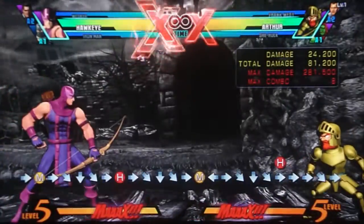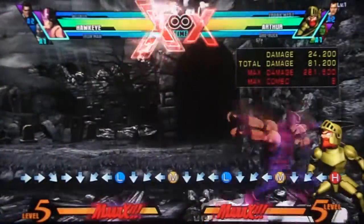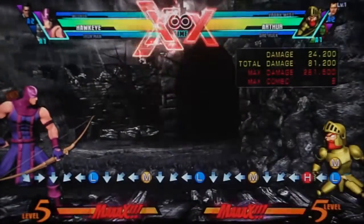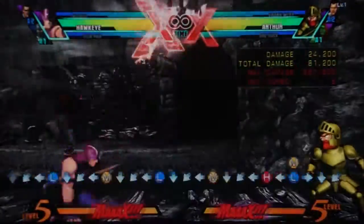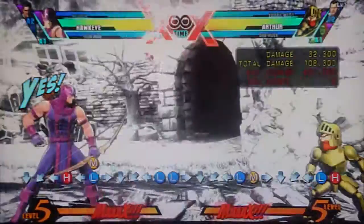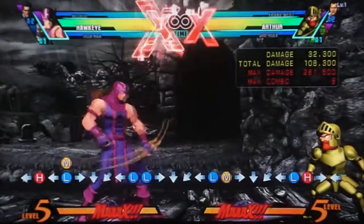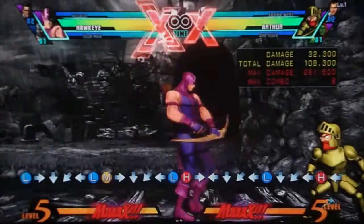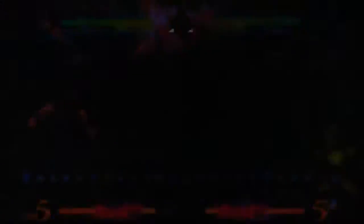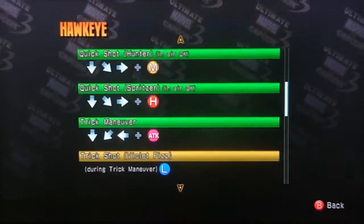His quarter circle back moves - he just does different maneuvers with the light, medium, and heavy. All of those have the same follow-ups depending on which strength you use. If you do the light one you get poison tip. If you do the medium one you get an ice shot. If you do the heavy one you get a piercing shot. This is called trick maneuver, or trick shot - let's find that out exactly. Alright, trick maneuver.